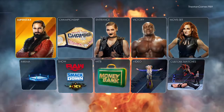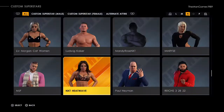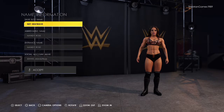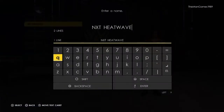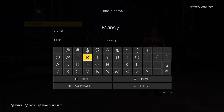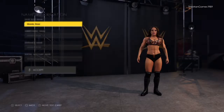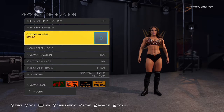We are going to go to Superstars, then to Edit Superstar, and now we're going to find Mandy Rose first to edit. We want to go to Personal Information and click on Name Information. The true creator saved her name as NXT Heatwave — we are going to change this to Mandy Rose, because if we leave it as that, it will say that on her name graphic making her way to the ring. Now that says Mandy Rose — accept — and now we're going to go to Custom Images and apply her photo.